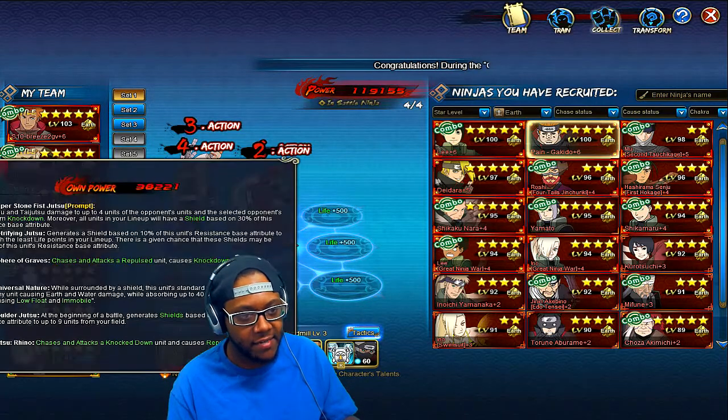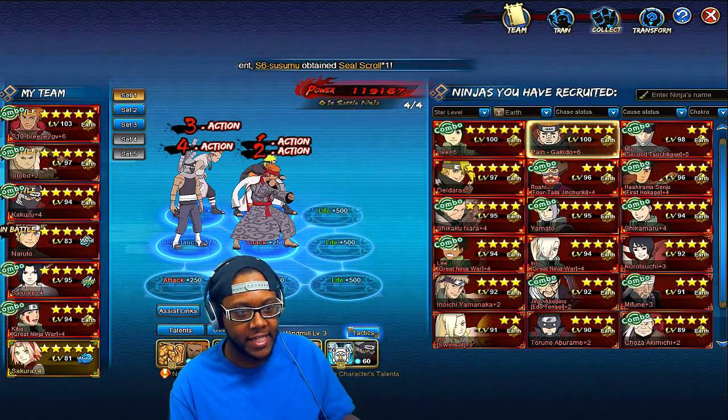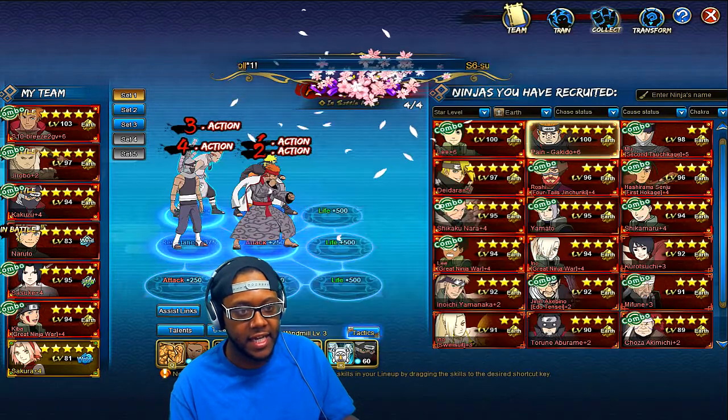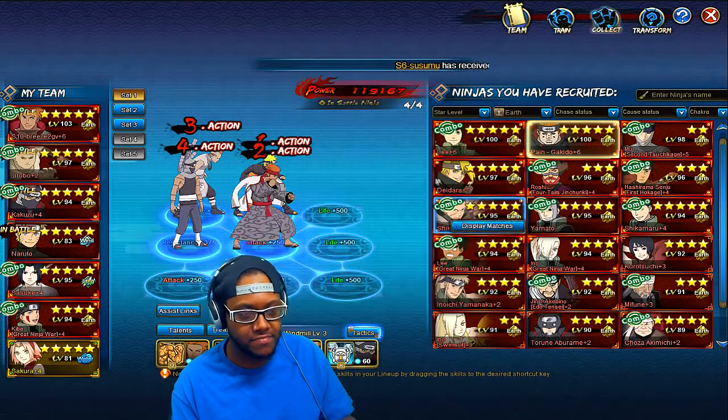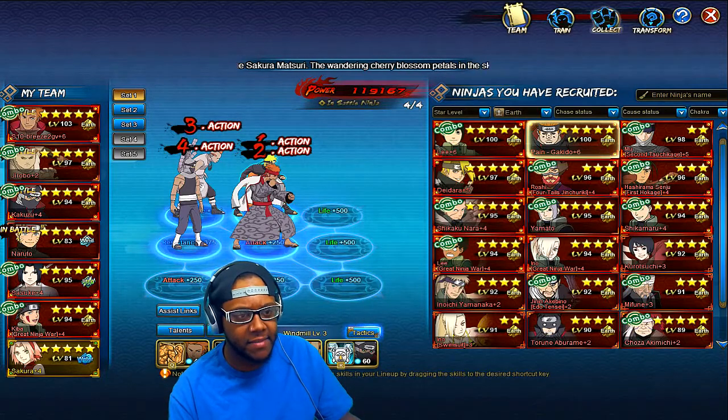If you can't get Kiba — and you probably won't have him in the beginning — just put regular Naruto in that slot. You get a similar effect, just without the buff from Earthmane. That's a good early substitute to keep the team running until you find better options.